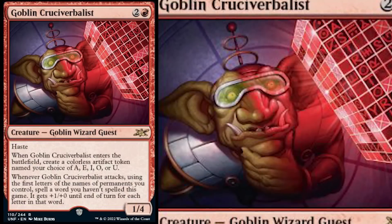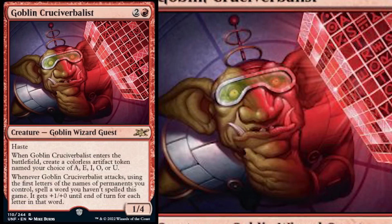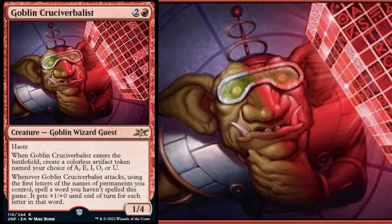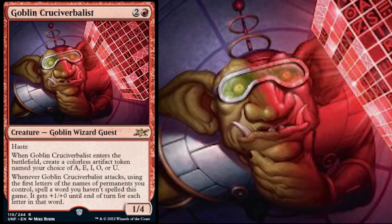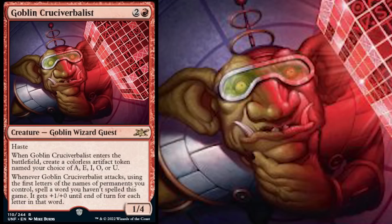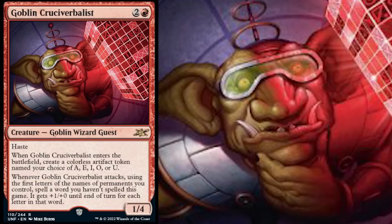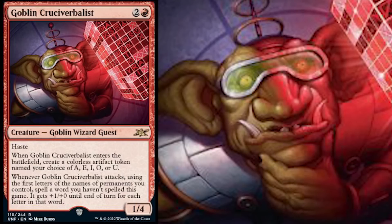After that, Goblin Cruciverbalist — and this is somebody who is a fan of crosswords, that's what that word actually means. One red and two for a 1/4 Goblin Wizard Guest. He has haste. When he enters the battlefield, create a colorless artifact token named your choice of A-E-I-O or U — not Y. Whenever Goblin Cruciverbalist attacks, use the first letters of names of permanents you control, spell a word you haven't spelled this game, and it gets plus one plus zero until end of turn for each letter in that word. This is a fun little extra puzzle — as somebody who enjoys archaic terminology, this is right up my alley. The artwork shows this goblin staring at some kind of cube crossword puzzle, with a very 50s Jetsons goofy space age style.